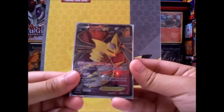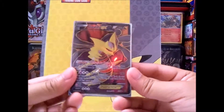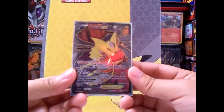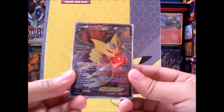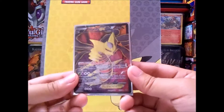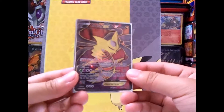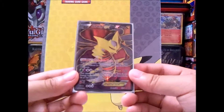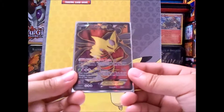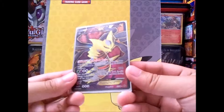Number 5 is Giratina EX Full Art. This card is from the Ancient Origins set and it's roughly around $10 to $15 — don't really know the exact price, but it's around there. It's just a really cool looking card: full art and everything, the gold borders, the dark background — it matches Giratina really well. Overall, the artwork is 10 out of 10 for me, it's just amazing.